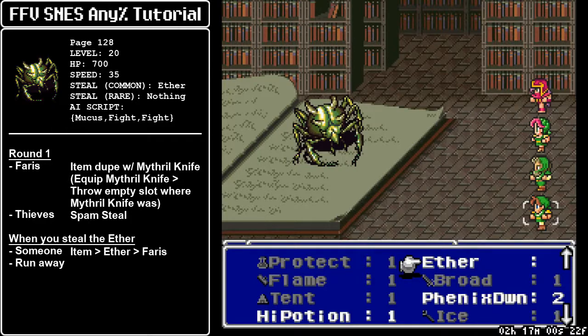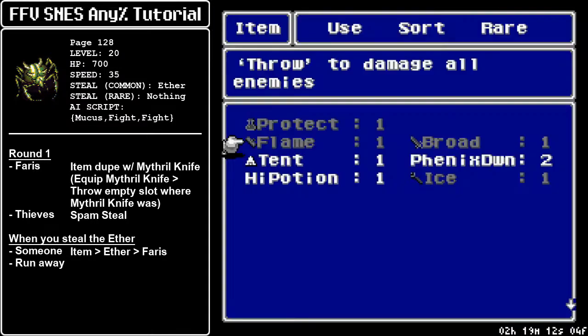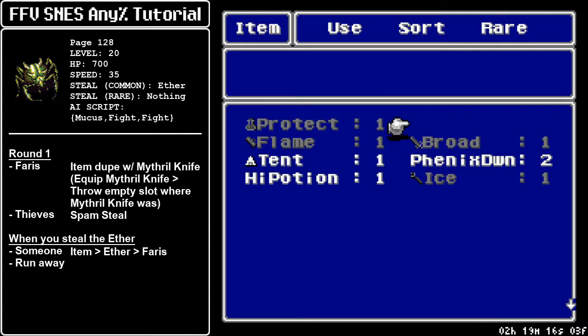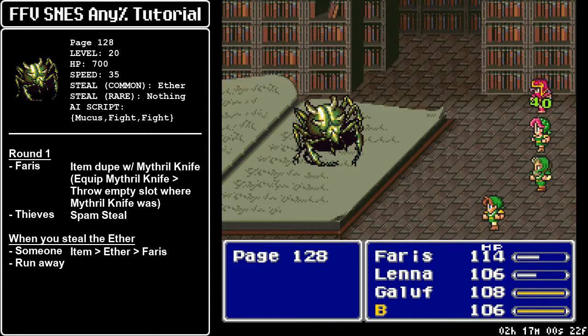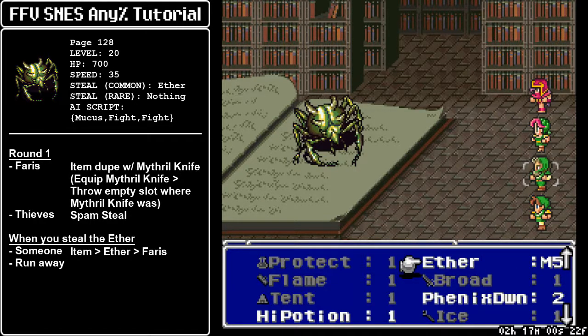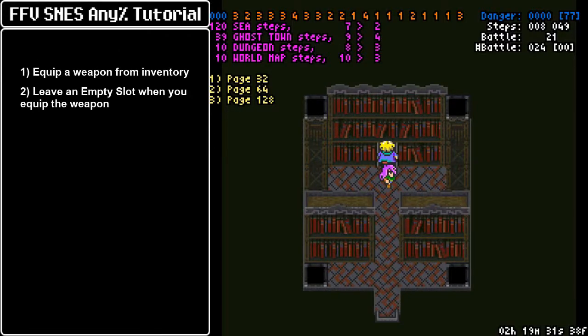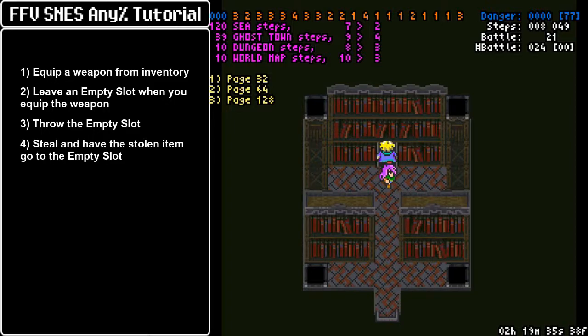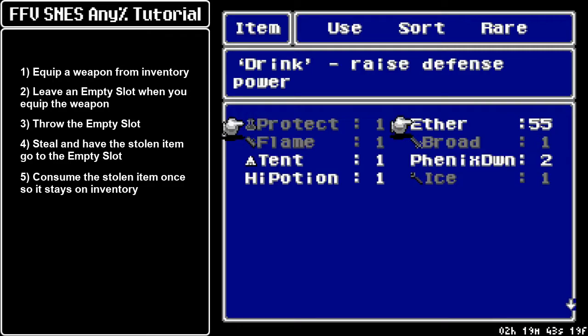We went from 255 to 256, which is not a number that exists in the game. So when we leave the battle, the Ether is gone because it had a quantity the game can't register. We need to assign a value the game can interpret so we can take this glitch slot elsewhere. So we take the glitch Ether slot and use it in battle — just deduct the quantity. It goes from zero back to 255, and this is a value the game can hold. So now we can flee from battle. The item dupe setup is simple: equip a weapon, leave an empty slot, throw it, steal on top of it, then consume the slot to give it a value the game can interpret. Done correctly, we'll have 255 Ethers.